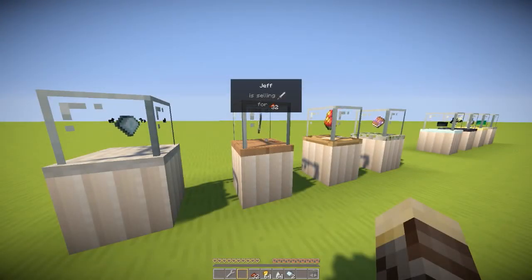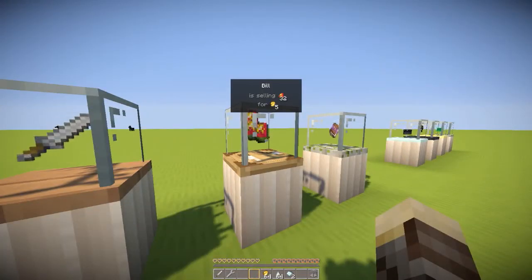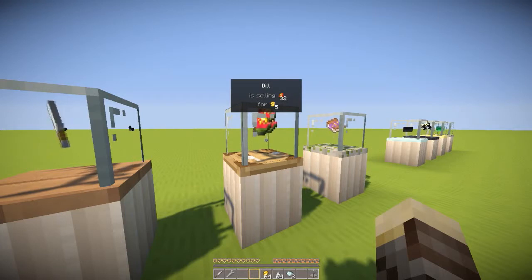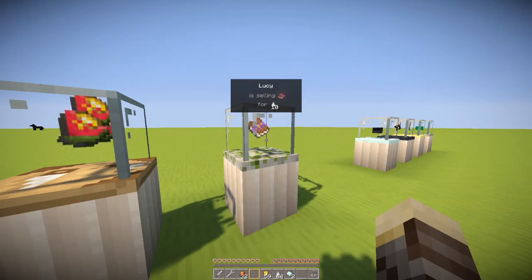As you can see, Jim is selling one sword for 32 redstone — let's go ahead and buy a sword. There we go. Bill is selling some glistening melon for some gold nuggets, so let's buy some of that. There we go. Also, Lucy seems to be selling an enchanted book for some ghast tears.